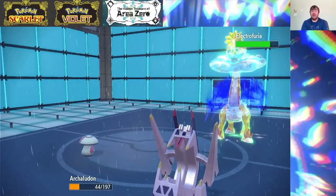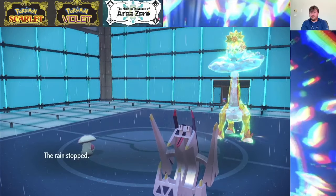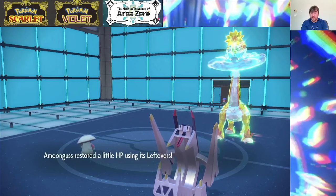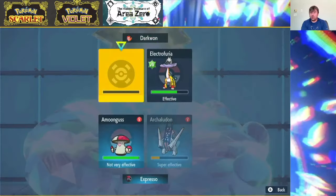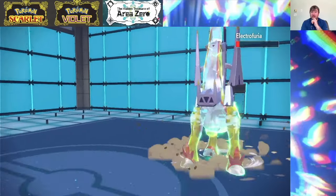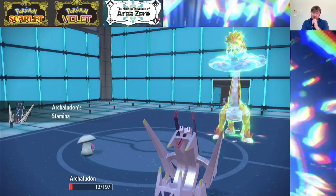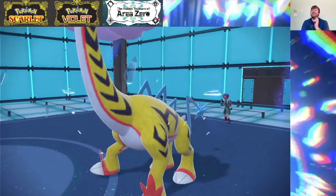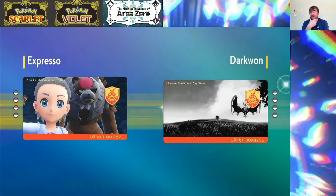I want to Body Press this thing. Rain is done. We're gonna Pollen Puff our Archaladon to get a little bit of HP back and just go for that Body Press — because there's no way at this range Thunderclap gets us. Get him, Archaladon. It lived — that is a little bit concerning. Archaladon is just not going down; this thing has Stamina for days. Their own Life Orb just gets them — that's nice! I am very happy with how that played out. I definitely like that combination of Amoongus and Archaladon. Good game to my opponent.